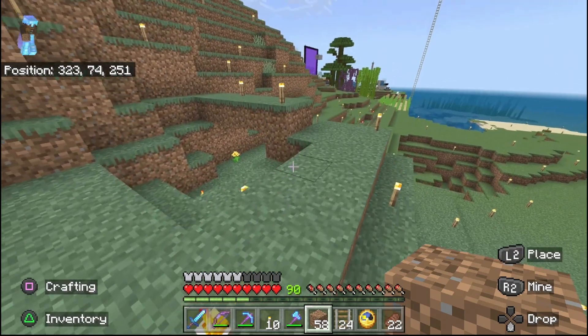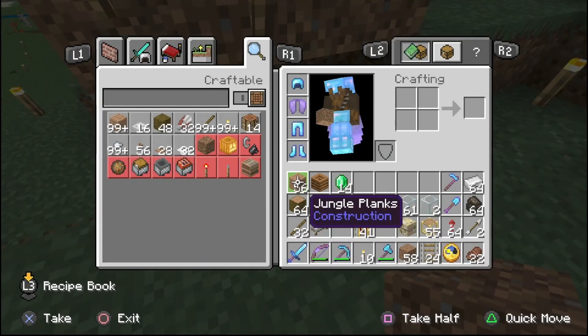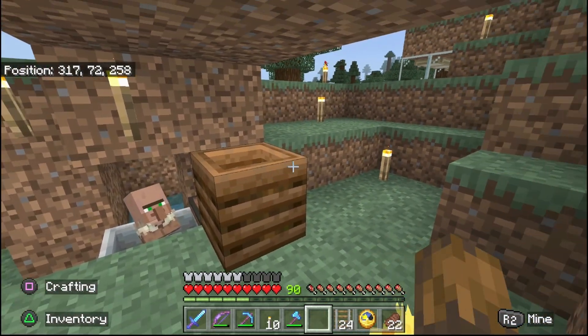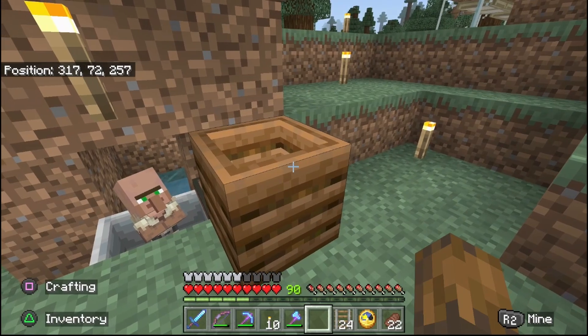If it works, don't try to fix it. What I usually do is wait for this guy to grow up — takes about 20 minutes or so — and then we'll do the farmer villager next. I'll put the composter here so hopefully when he grows up he'll link to it.